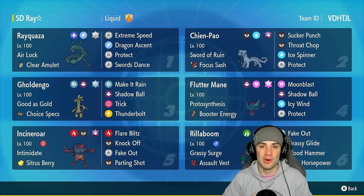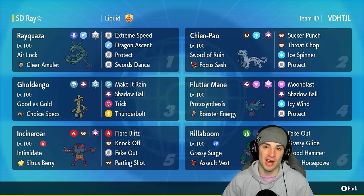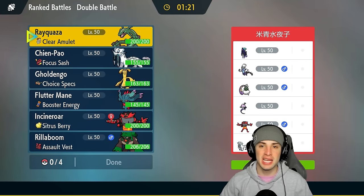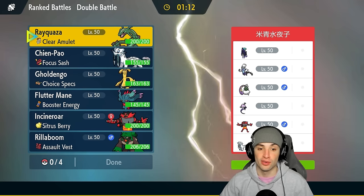Let's hop into our first match showcasing Rayquaza in ranked. We're going up against a Shadow Rider Calyrex team. They've got Galarian Articuno — love its design — and they also have Incineroar, Shen Pao just like us, Tornadus, and Thundurus.